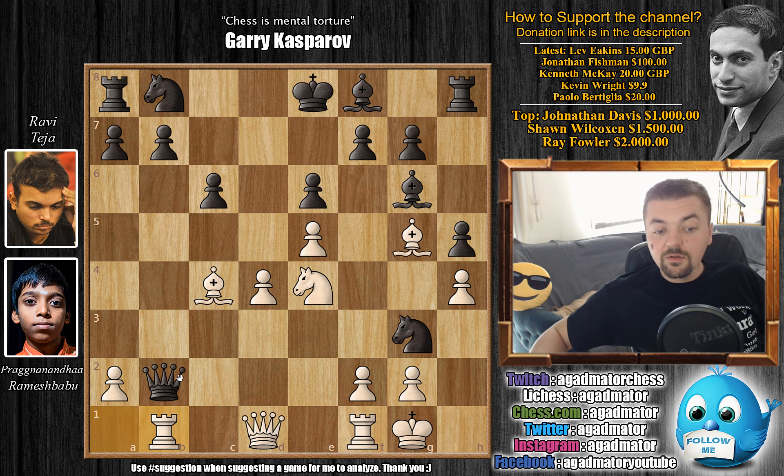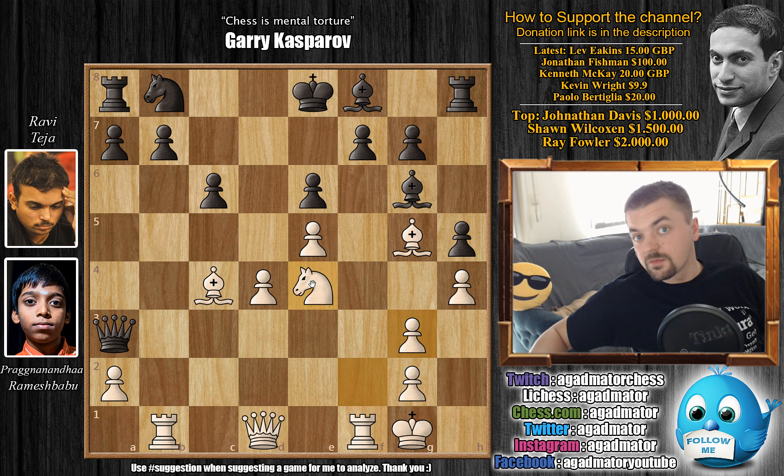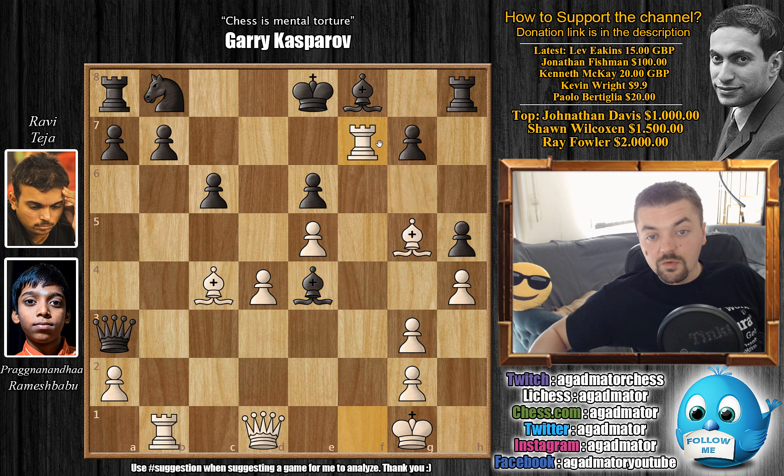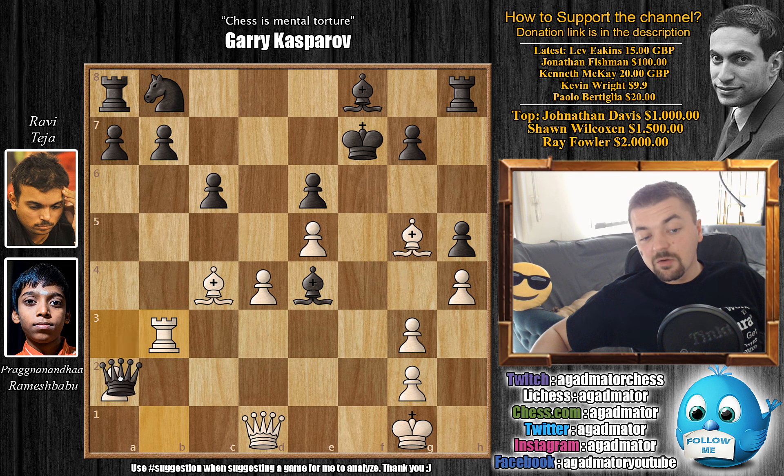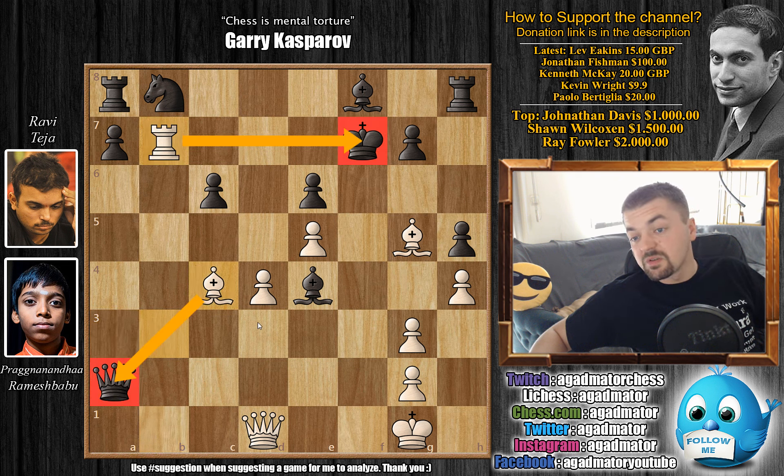So you don't have any options of doing something like this. Queen to a3, getting the queen out of the way, and now f captures on g3, opening up the file for the rook. We have bishop captures on e4, and what do you play here? Pragu goes for the immediate rook captures on f7 instead of rook captures on b7. If king captures the rook, can you find the idea behind this rook sacrifice? The move is rook to b3, with the idea that if queen captures on a2, then rook captures on b7 is check, and bishop simply picks up the queen — it's all over.